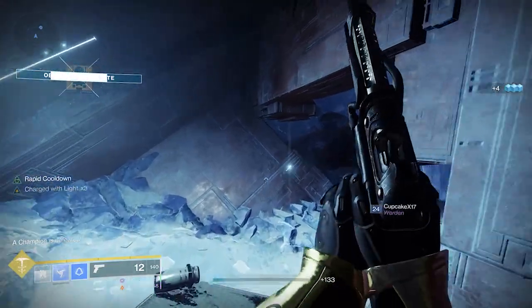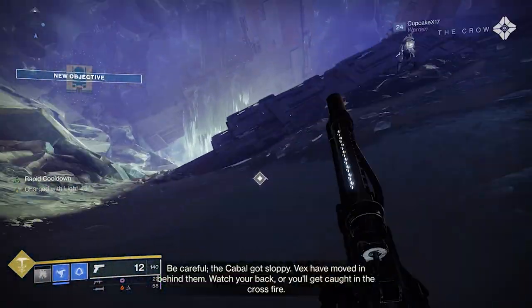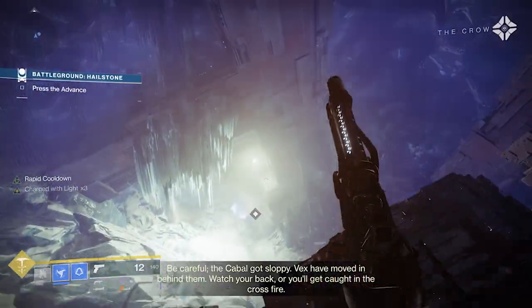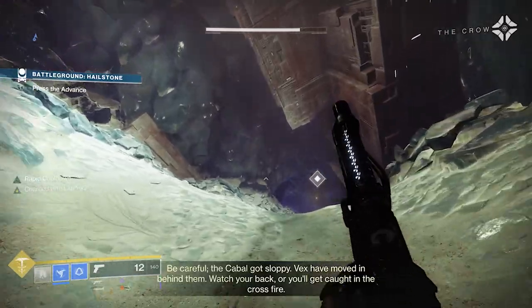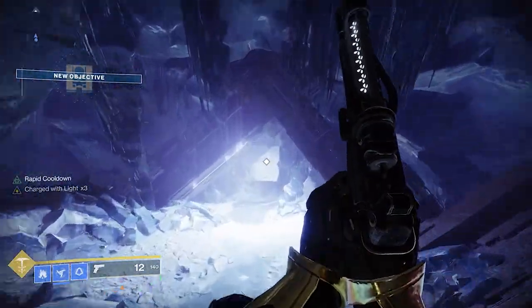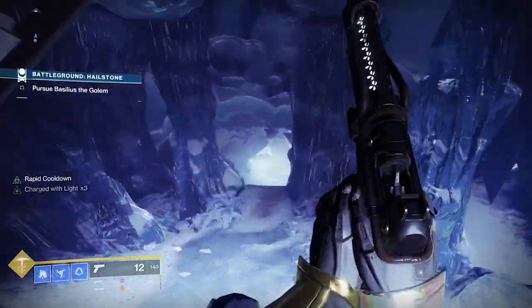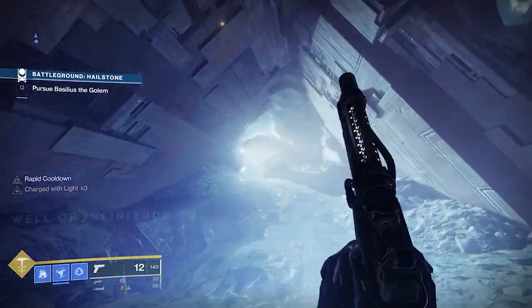The same thing goes for intellect. The build you're seeing is a very average intellect build as far as the armor, so if you get something that's higher, you're going to get your super even faster. Having demolition weapons that grant grenade energy on kills is also going to come in handy. Finally, having all masterwork weapons helps out a great deal, as you're going to generate orbs, which allow you to get your super quicker.